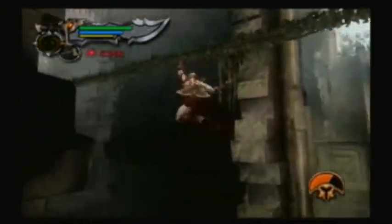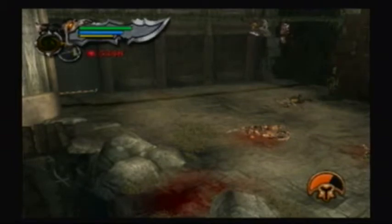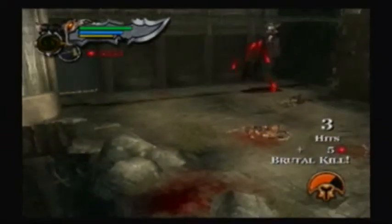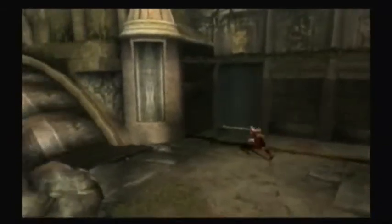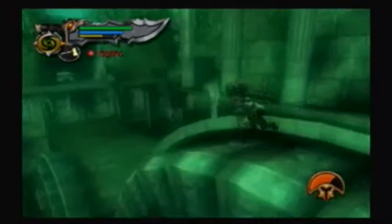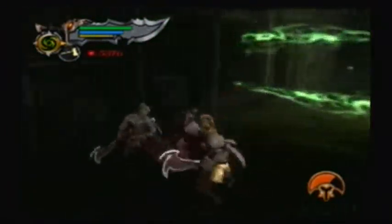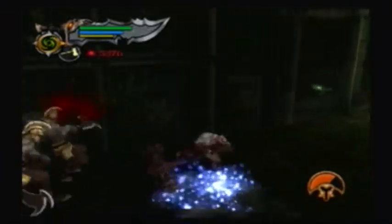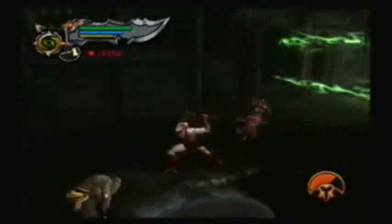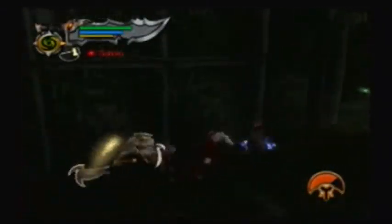Just walk along the rope to continue — one more guy will pop out. Finish him off and we get to where that soldier was, but now he's already dead. To continue we have to open this door to reveal a statue of the face. There's a healing chest we can use to heal ourselves. We get some more health and magic upgrades, and another urn — the first urn we found at the beginning.